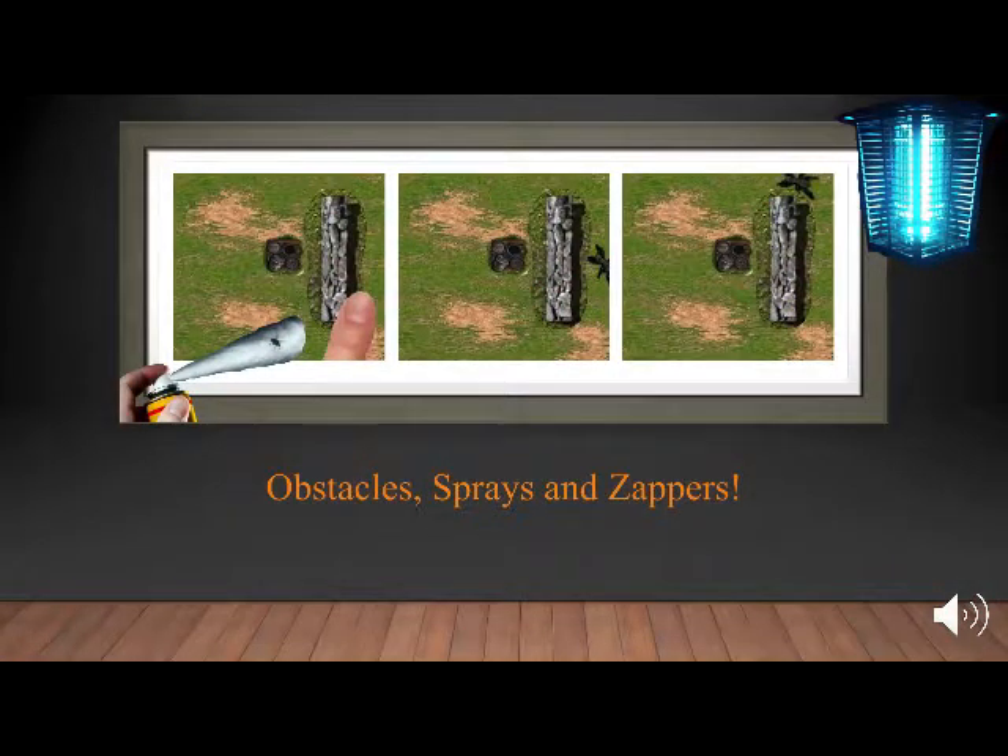Consumables, such as obstacles, can be purchased to force insects to go around them, slowing them down. Sprays and zappers can be used against ground and flying insects, respectively, for crowd control. The player will have to weigh the value they bring versus return on investment during any given level.